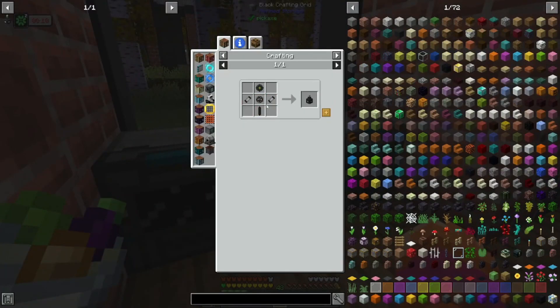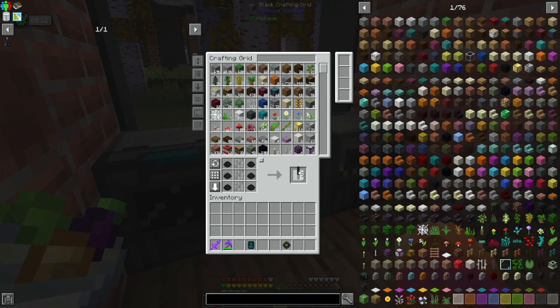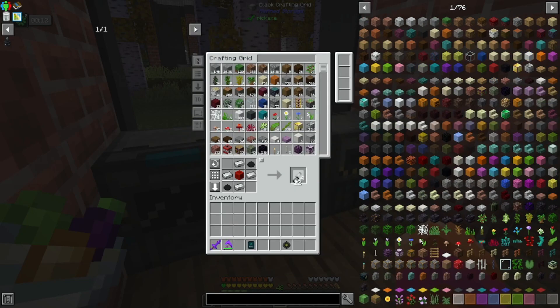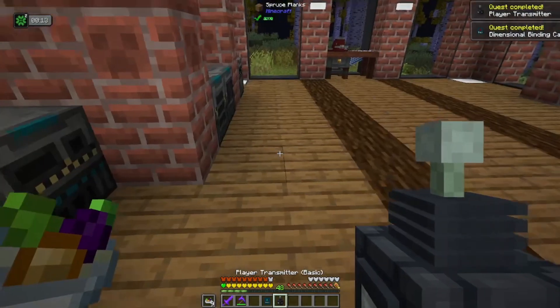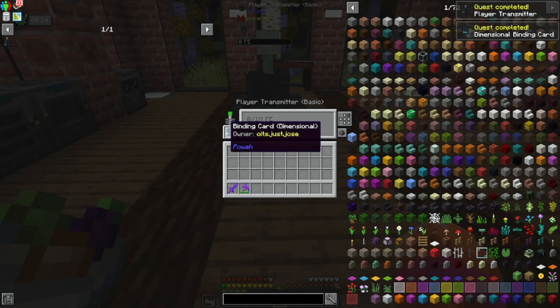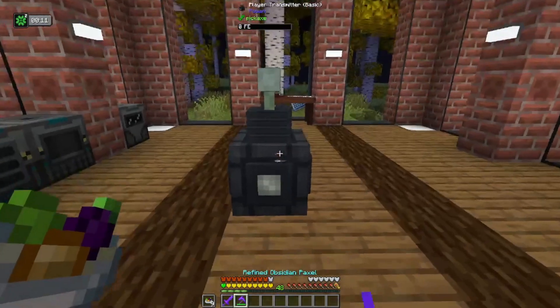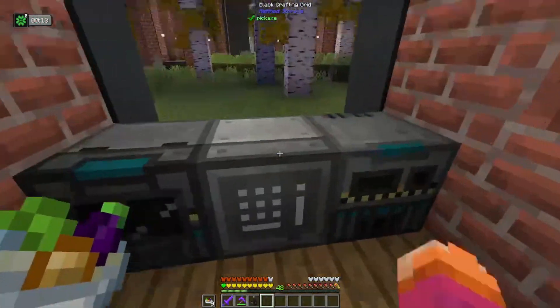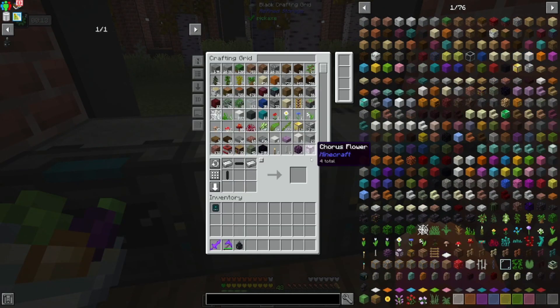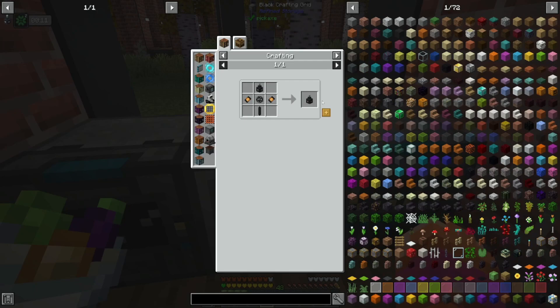So we'll make one of these, and we're going to need some basic capacitors. That gets us a player transmitter. This guy can be fed power and one of these cards, and will give the player who the card is bound to power at all times. There are tiers, and the tiers are pretty important because you can use them to upgrade how much power gets transmitted to the player at once.